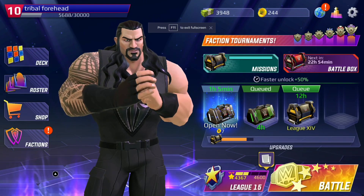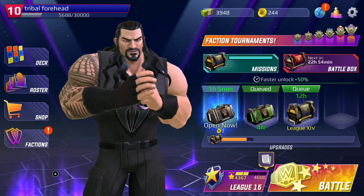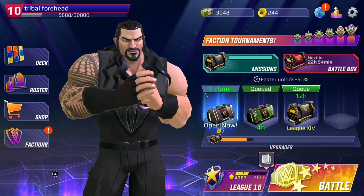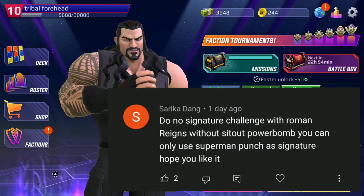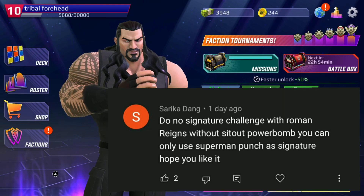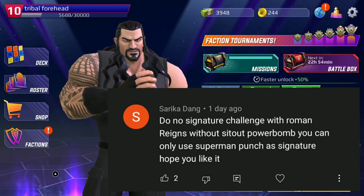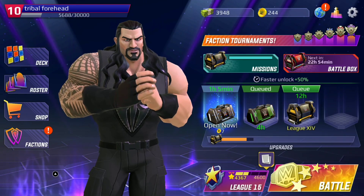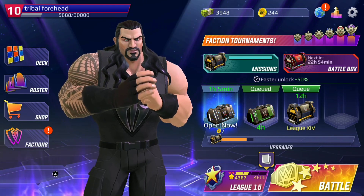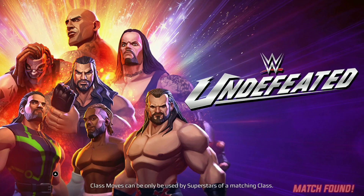Welcome everyone to another gameplay video. It's me, your boy Onkify, and today I'm gonna attempt the No Signature Moves Challenge with our Tribal Chief Roman Reigns. This was an idea by my subscriber Sarika. So I can't use the Superman Punch and the straight-out powerbomb. This is gonna be a bit difficult with powerhouses, and I haven't been playing the game for the past two days. This month is really a busy one for me, but anyways let's give it a try. Let's go.